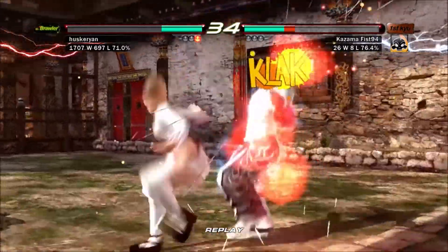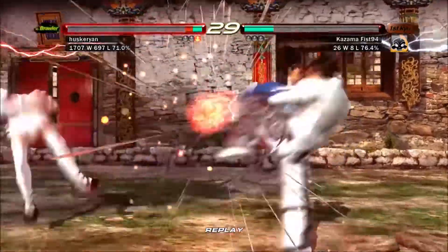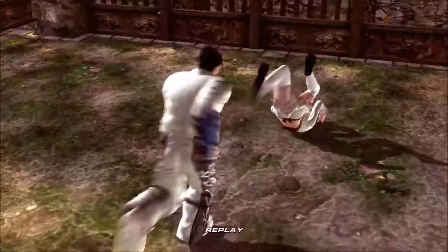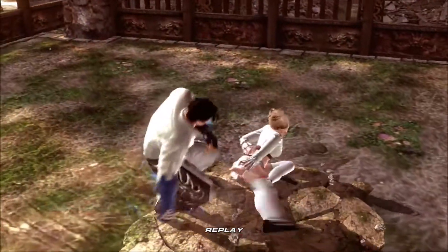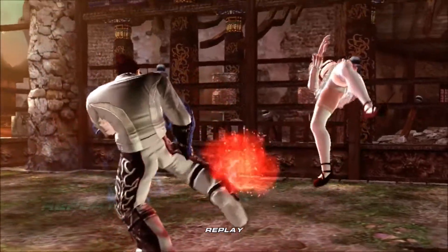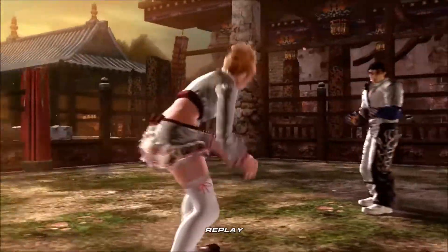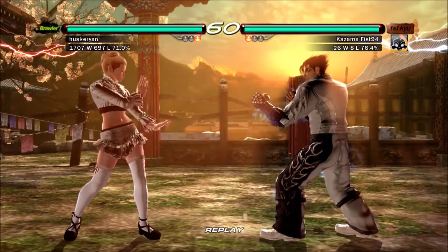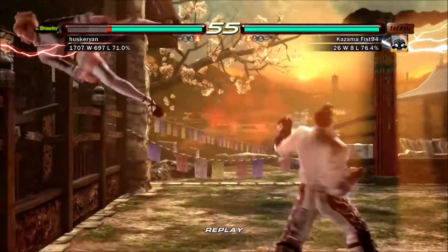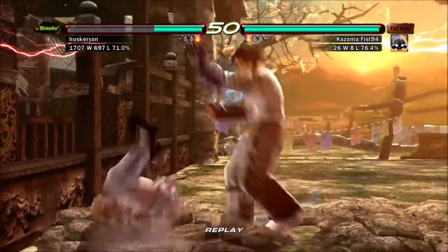I think Jin was much better in Tekken Tag if I'm honest, but he's good in Tekken 7 as well. In this one Jin didn't have any pulls at all. You could mix them up by doing the auto stance cancels - just cancelling the stance to make them think you're going to do the low sweep, then mix it up.